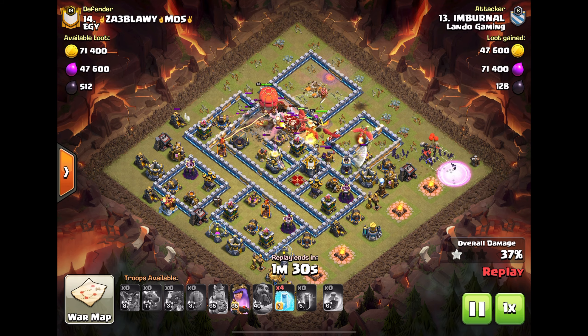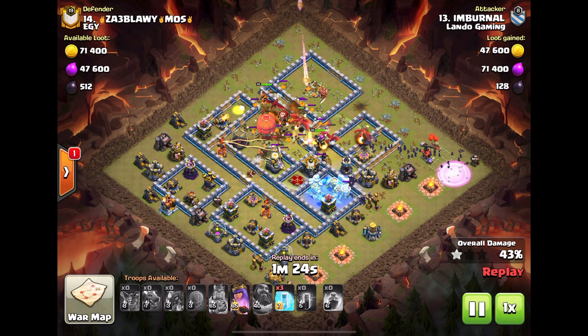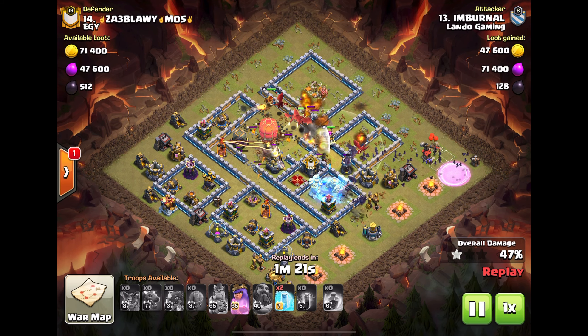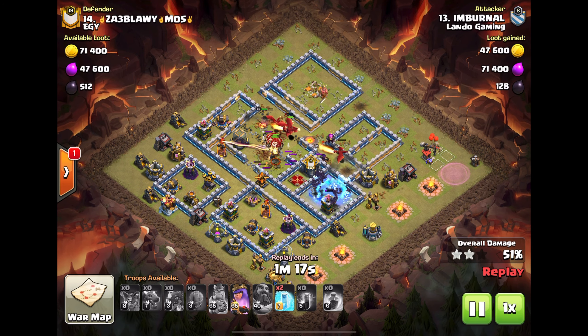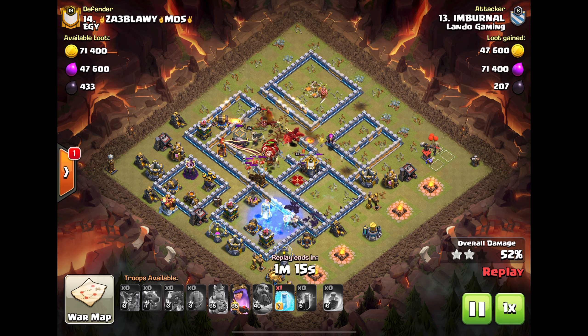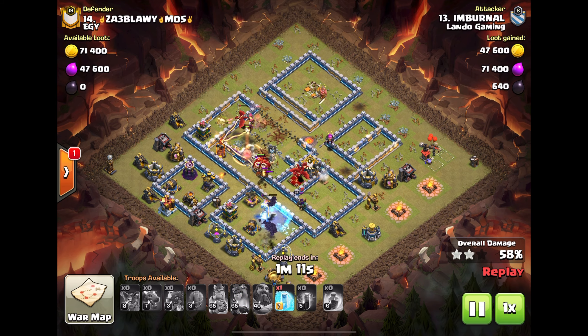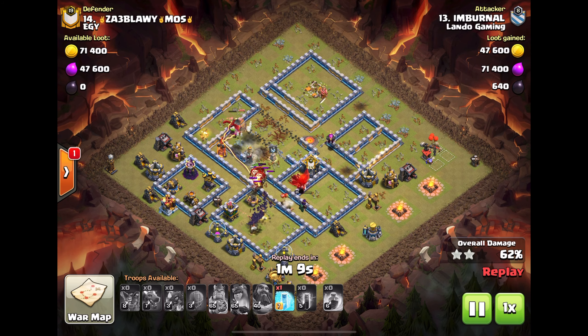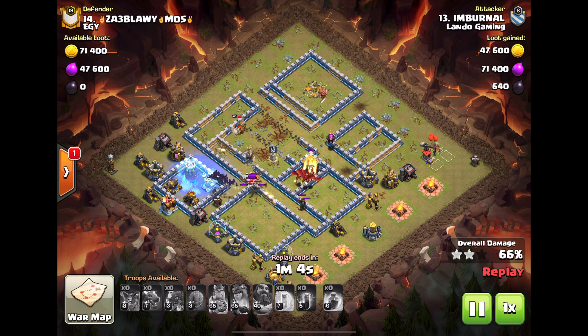He pulls the hound CC, now starts the bats — this seems really early to me, but he starts them here anyway. He freezes up the wizard tower; he has four freezes, which is a lot. This base has a single-target inferno; he's still going to freeze down there because of the wizard tower. A lot of defenses down, dragon's taking down the queen.